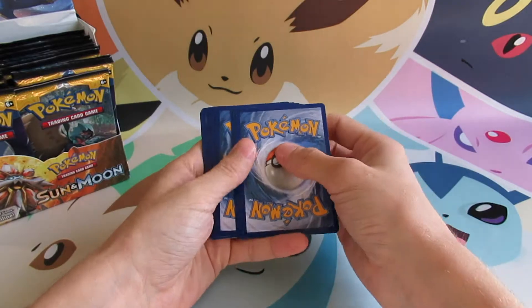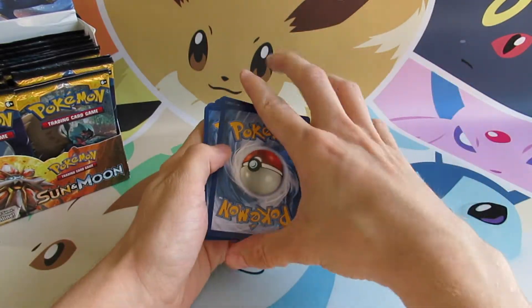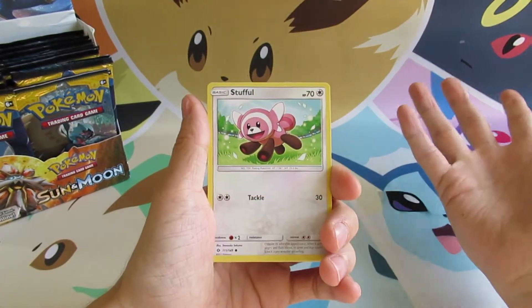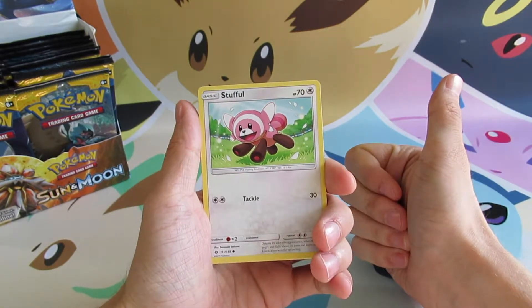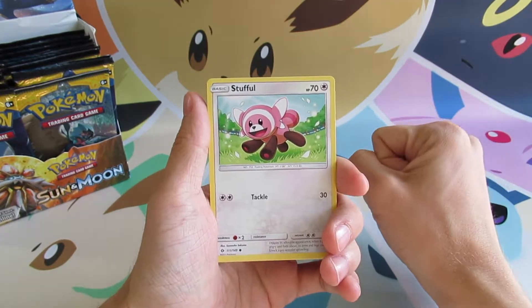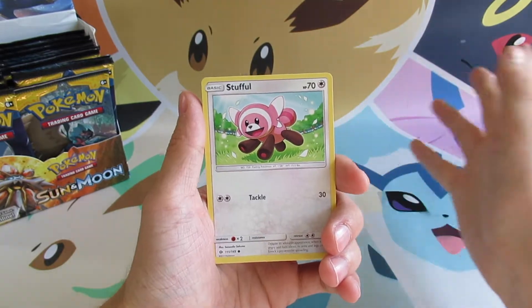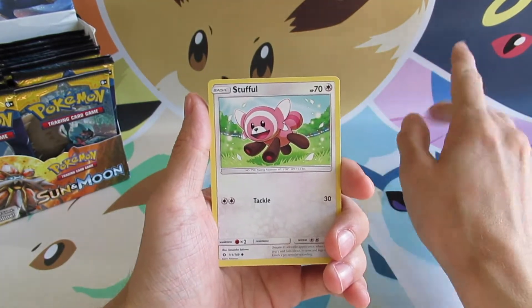So we remove the code card and go four and two. Once again, I like to go over this because this is just the first couple of videos: a reverse holo will count as a hit, a holo rare will count as a hit, a GX will count as a hit, a full art trainer, a hyper rare, a secret rare, a rainbow rare — whatever you like to call it — will count as hits. Regular rares will not though.